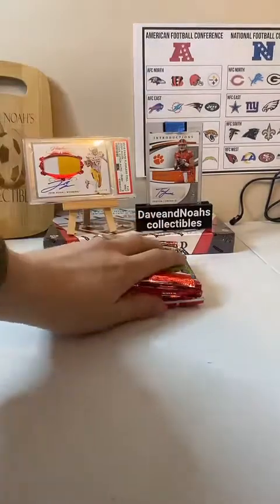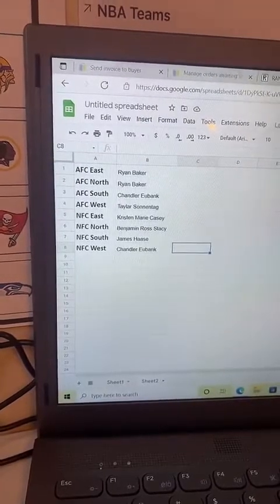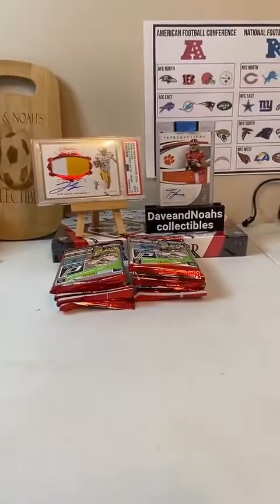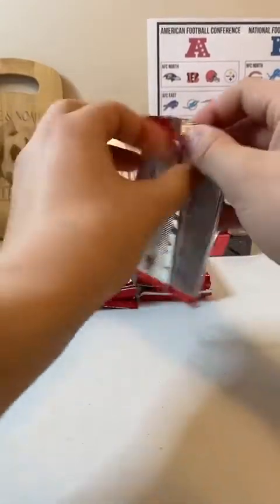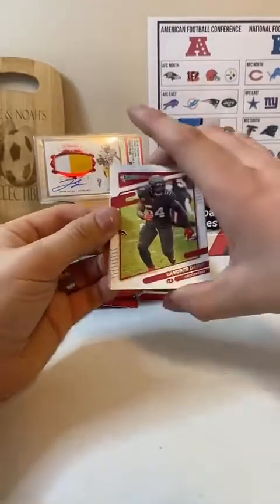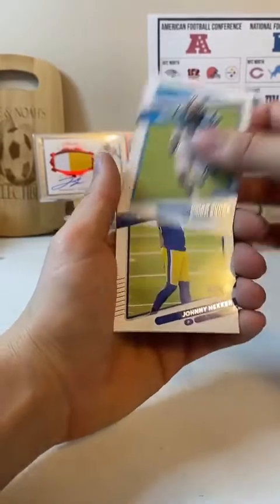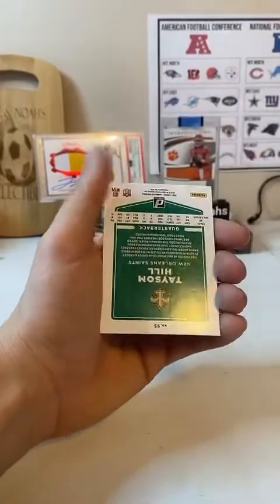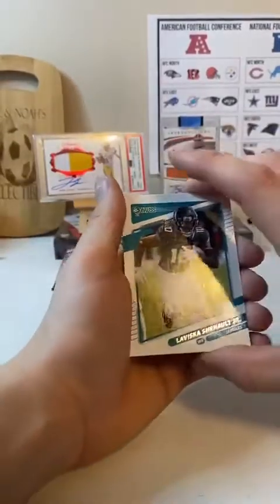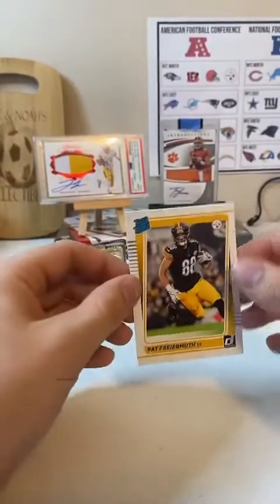I can show you them real quick on TikTok here. Lavante David. Kirk Cousins. Brian Burns, Johnny Hecker. We got backwards cards again. Dak Prescott. LaViska Chenault Jr. Taysom Hill. And Pat Freermuth with the rated rookie. There you go, Steelers.